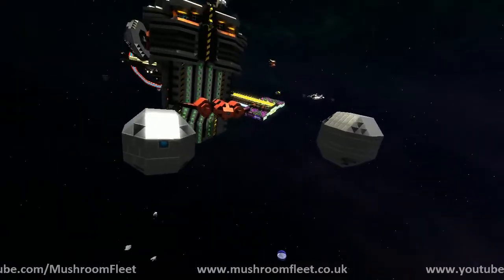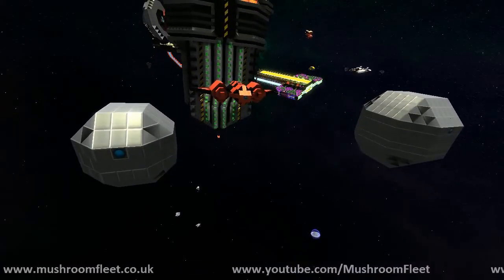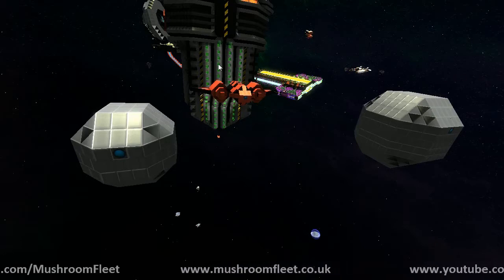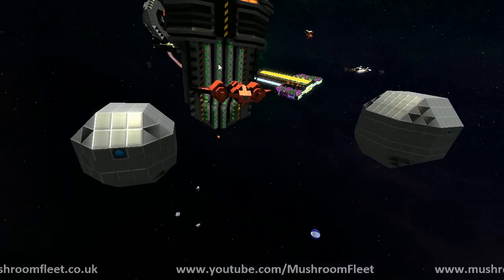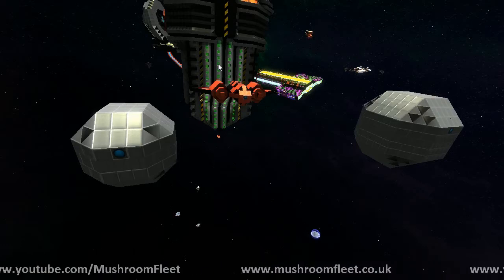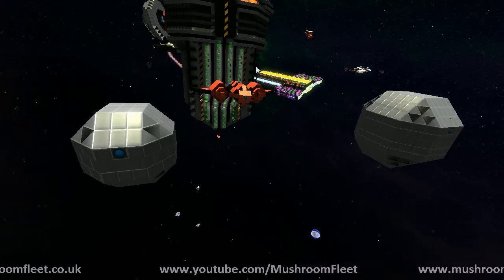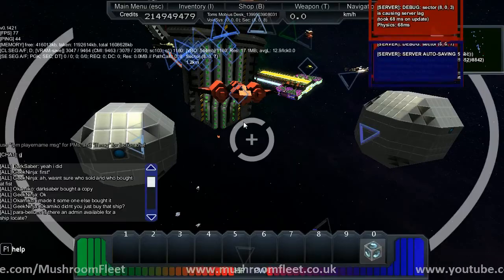The smaller one has 10 AMC cannons and the second one has 148, each of them in one group. Any missile systems? The first one has 13,000 shield and the second one 39,000 — nice.